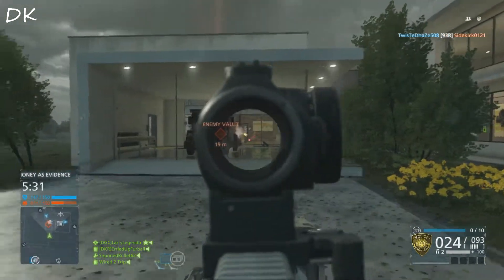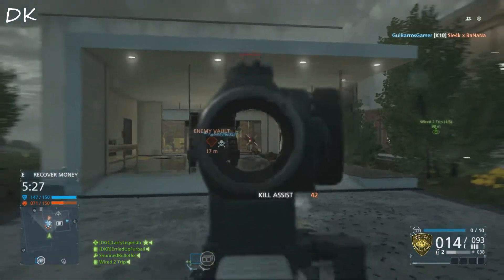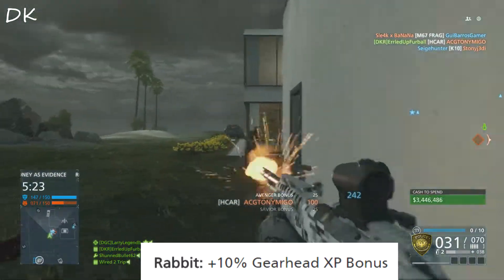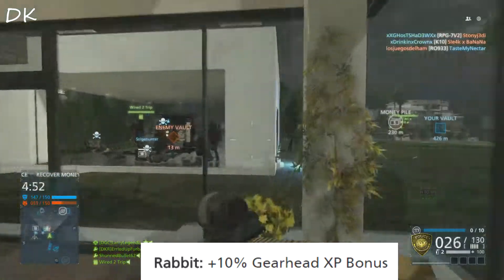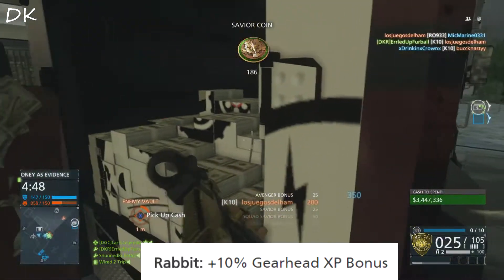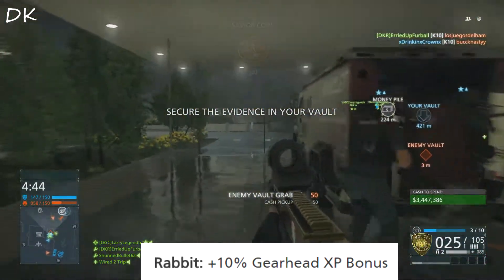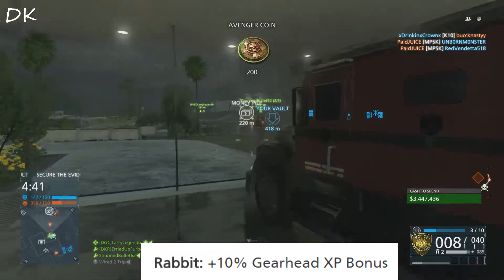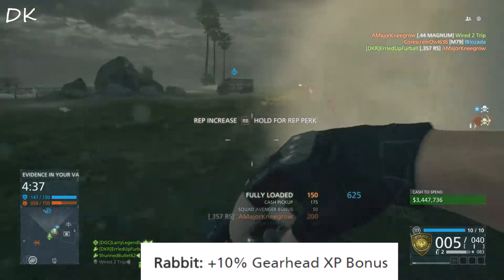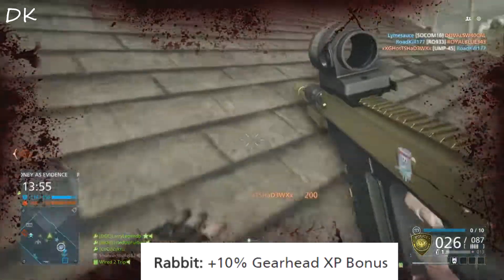First we're going to talk about what the Rabbit Mask can do for you. The Rabbit Mask gives you a 10% gearhead XP bonus, which relates to anything having to do with vehicles. Whether you drive, bring somebody from the vault to your money pile using the helicopter or any sort of vehicle, you will receive a 10% bonus XP for anything involving a vehicle.